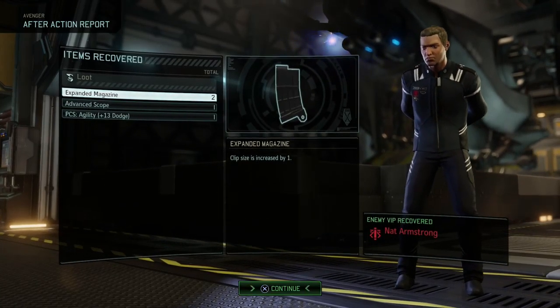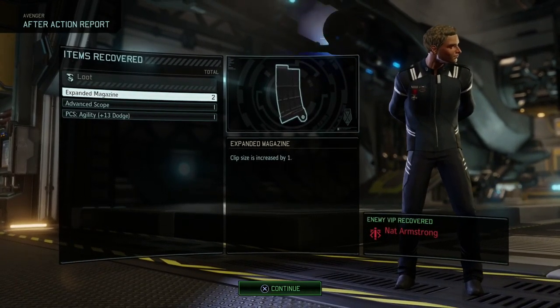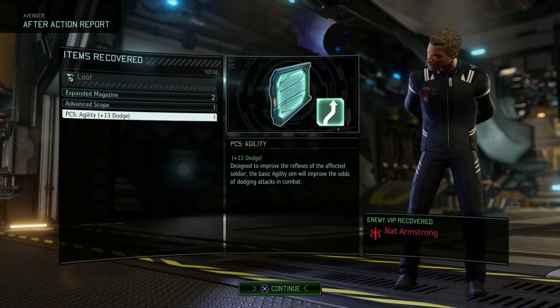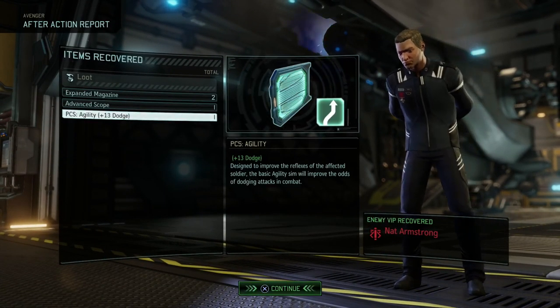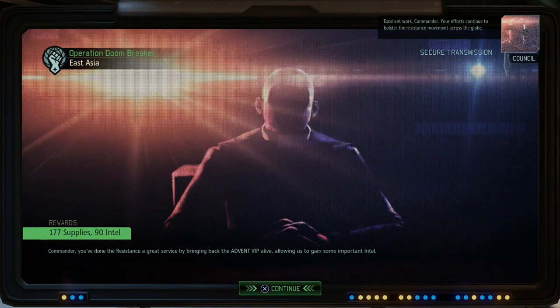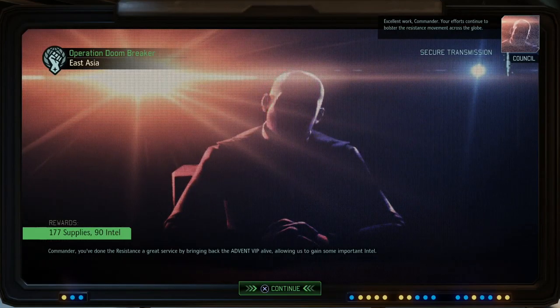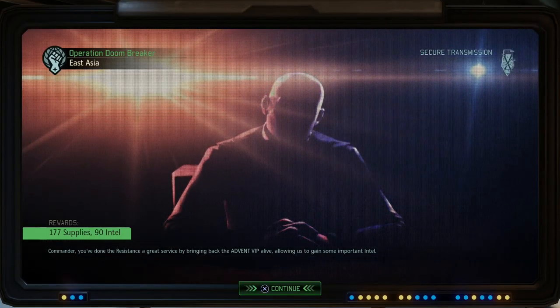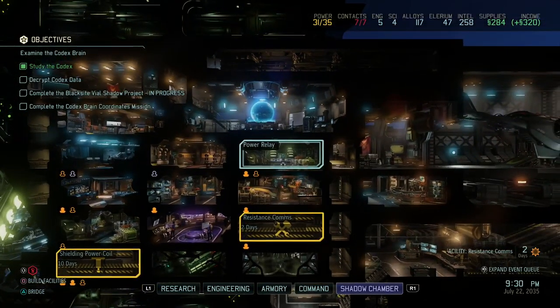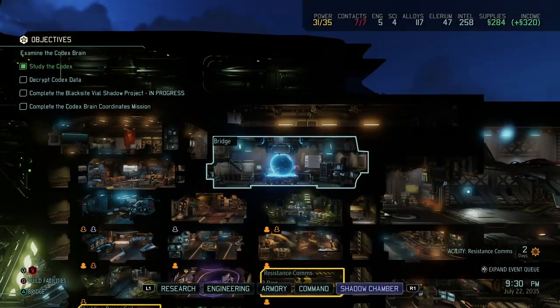And then of course a captured VIP — Nat Armstrong. Two expanded magazines, advanced scope, and a PCS for agility: 13 dodge added to the soldier. Your efforts continue to bolster the resistance movement — a whopping 177 supplies and 90 intel. That's gonna come in handy because we're building another resistance comms as well. That's gonna allow us to make contact with a lot of areas. Let's go back to the bridge.